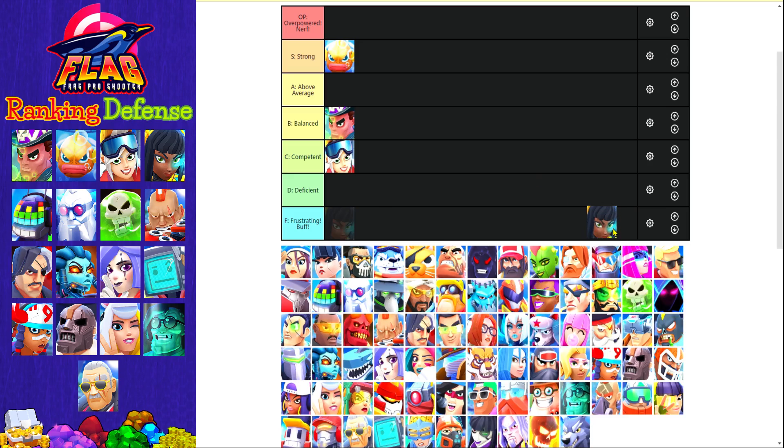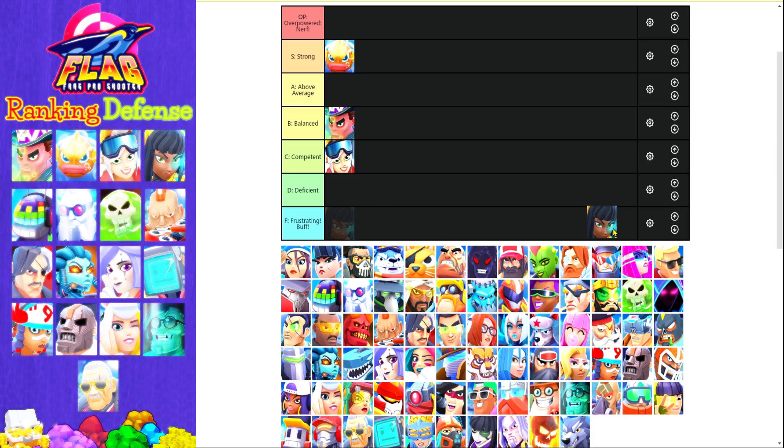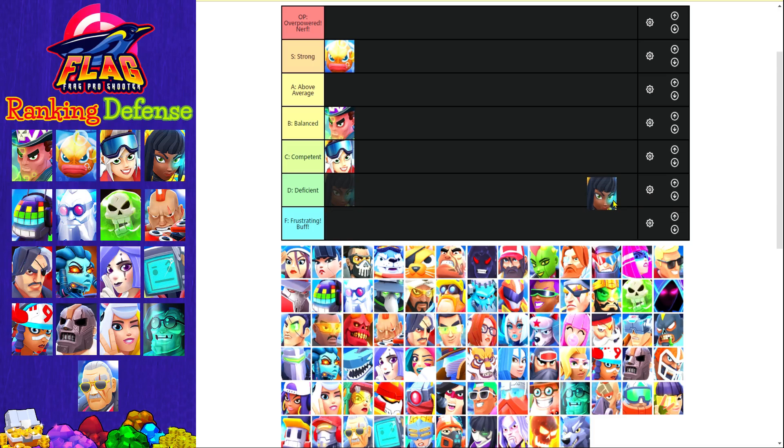Next card is Cleo. Cleo is a card that I never fully understood. She was very good about a year or nine months ago but right now she's not really that useful and there are way better alternatives than Cleo on defense. Therefore I'm gonna rank her in my D tier.